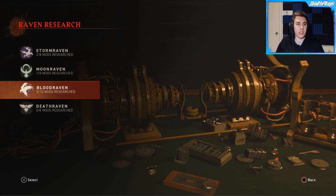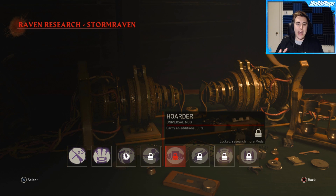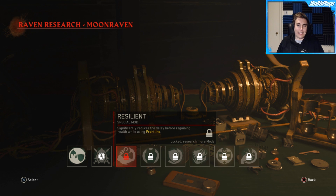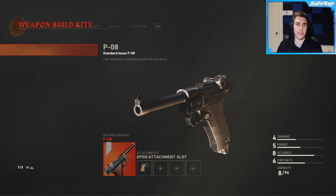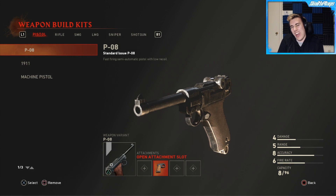I feel like the problem with a lot of these mods is that you've got a mule kick mod and an extra perk mod. Flak Jacket is going to be really good, and even Resilience significantly reduces the delay before regaining health — huge in this game now that Juggernog has changed. Also in the loadouts you've got weapon kits now, so you can add things like a quick draw to your gun.